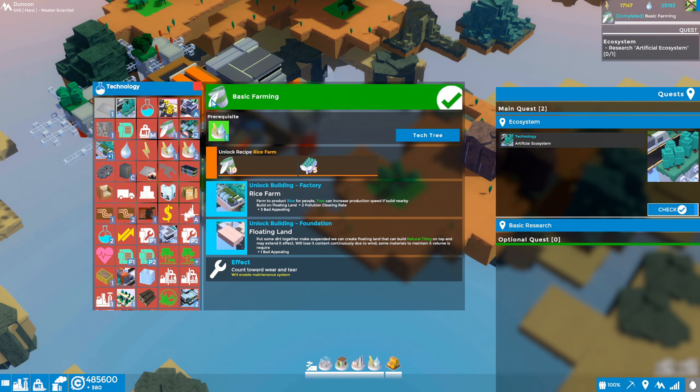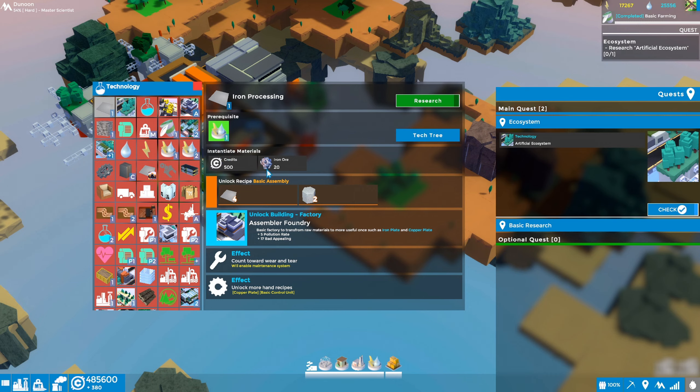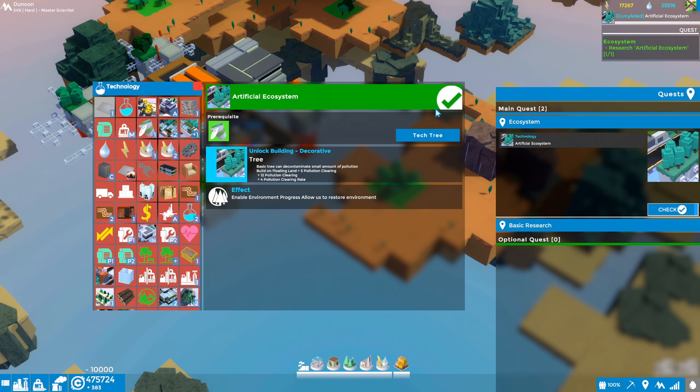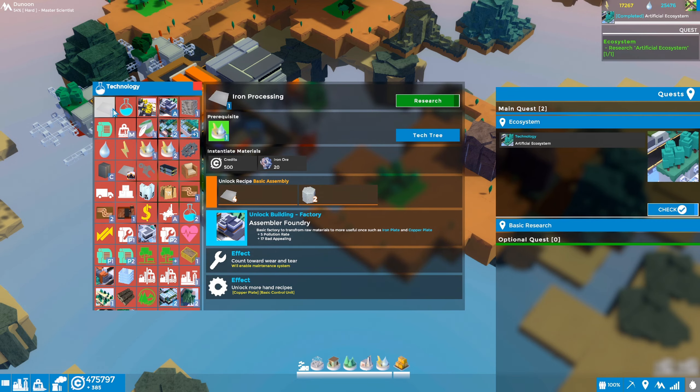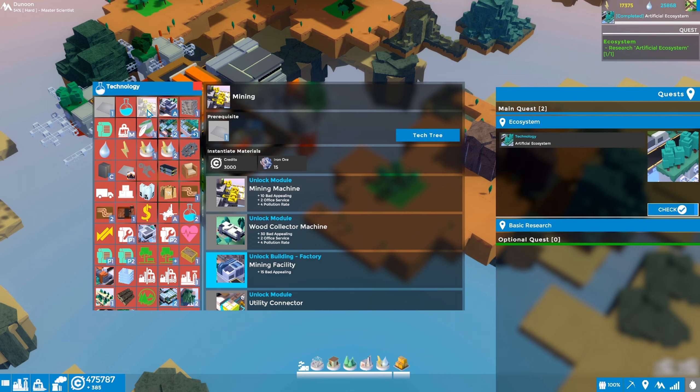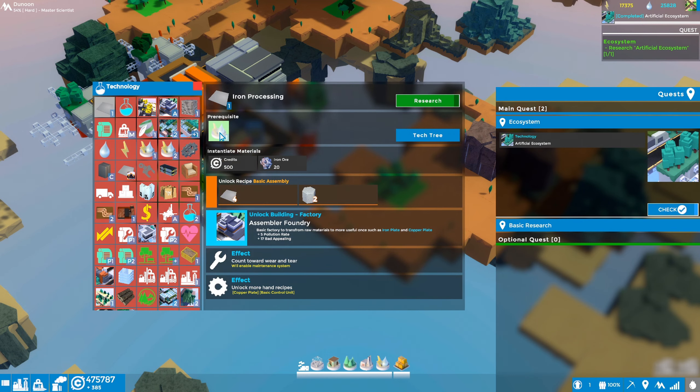Let's jump into the research tree. We've done some already. We've got iron processing available, which unlocks the foundry. We've also got artificial ecosystem which we haven't researched — let's go ahead and do that. Done. Now we have iron processing. And there it is — the mining facility is under mining. We can't build it yet until we complete some of this research, so let's do it. Mining requires iron processing — just 500 credits and iron ore, which we have. Boom, done.